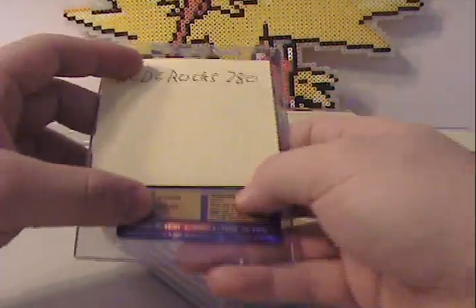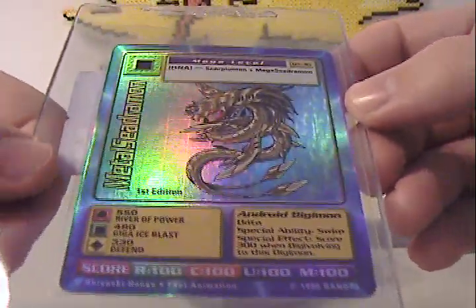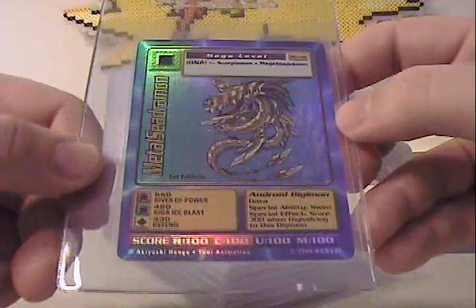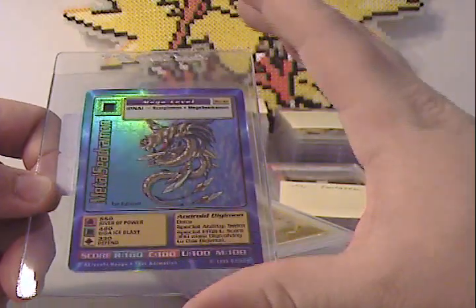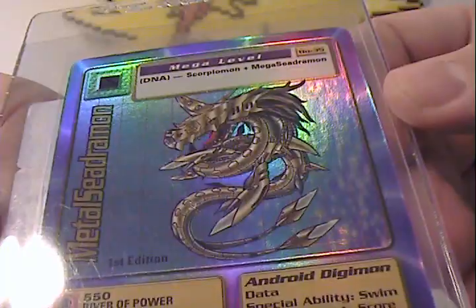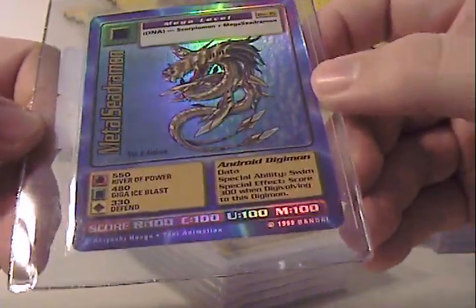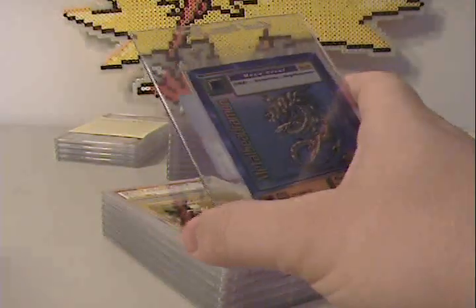Next up, ACDC Rocks. He had one card that was not graded but I was really hoping it would be — a Digimon card, Metal Seedramon. For those who remember watching the original Digimon series, it was a cool show. It confused a lot of us in the Pokemon generation because Digimon could evolve and then de-evolve. I really liked how Digimon artwork was done, and I was hoping they'd grade this one — it would look really good behind a slab. Unfortunately, PSA does not grade Digimon.